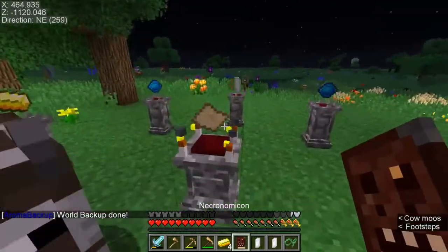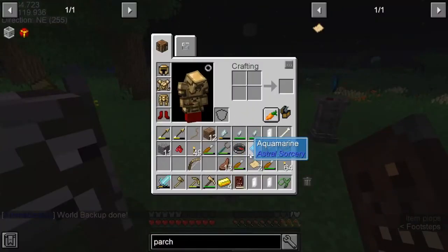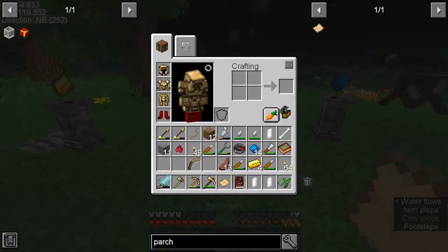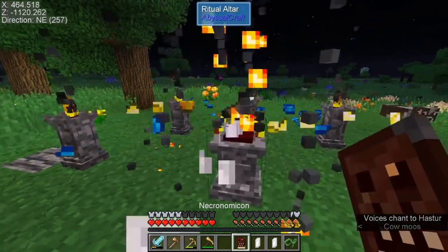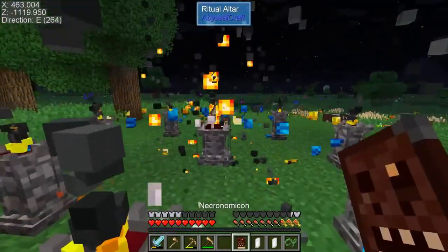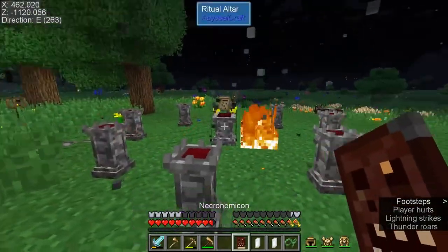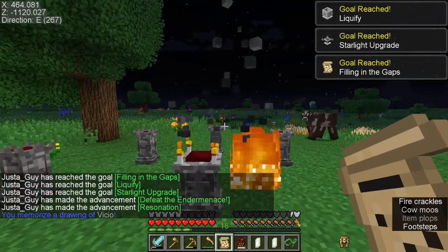All right, now we just shift-click the book. Stand back a little bit, but you can't get too far otherwise the ritual won't get the power. There we go — and we got constellation paper!